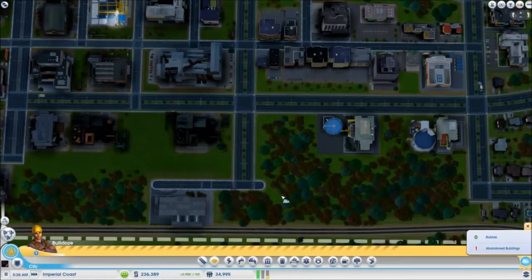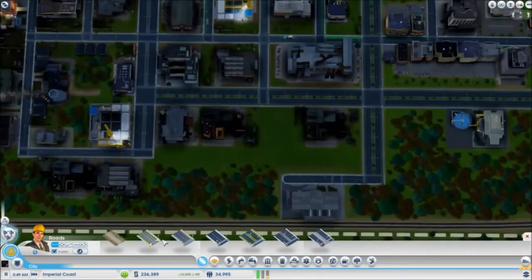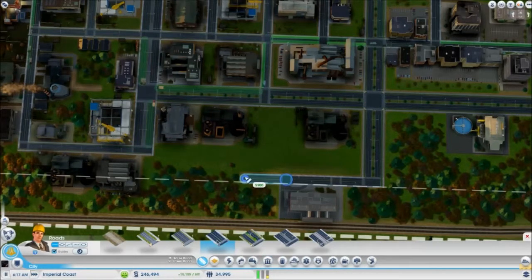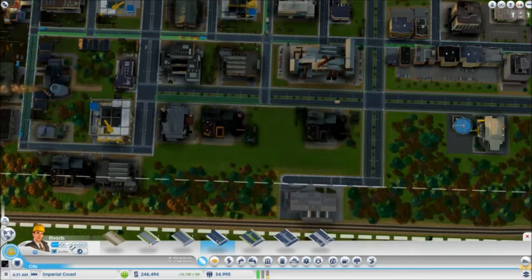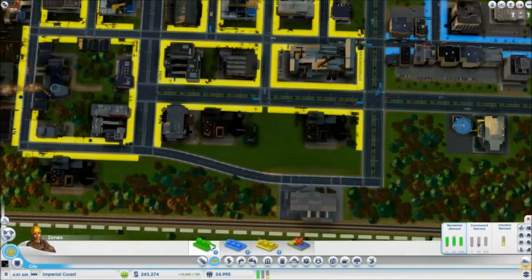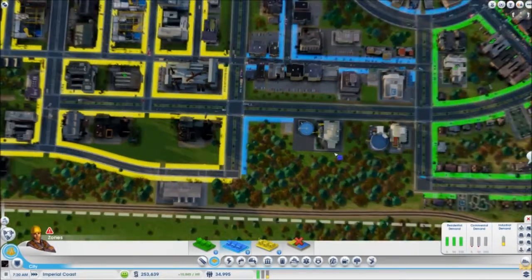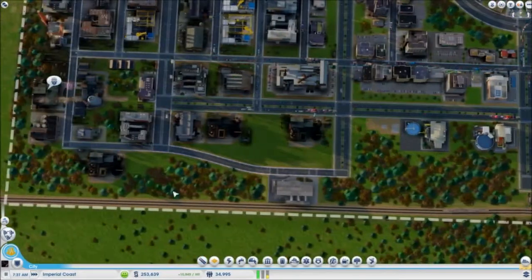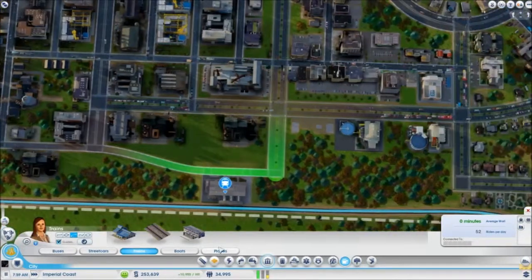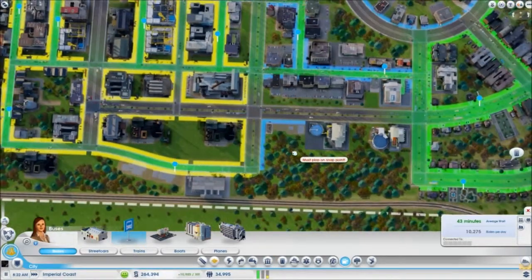I just want that. And then what we'll do on the other part — when we can, we'll build the next part of the trade thing. And then that will allow us to put the rail access, so we'll leave the spot just for that. And we'll put a bus stop over here. Now we just kind of get people commuting to our town through different ways.